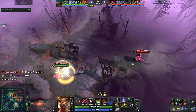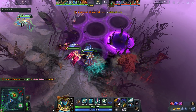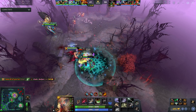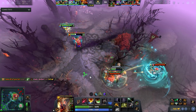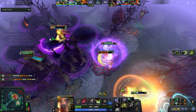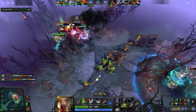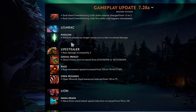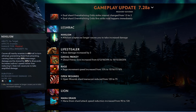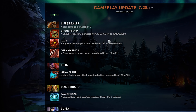Legion Commander — Duel shard Overwhelming Odds strike interval changed from 1.5 to 2 seconds, but the first strike now happens immediately. You do damage right away in the duel but the second one takes longer. I think this is a buff overall since it didn't seem broken. Nihilism scepter no longer causes you to take increased damage — before it would make everything in an AoE ethereal including yourself, which caused you to take more magical damage. That was bad.